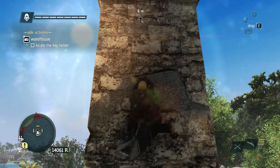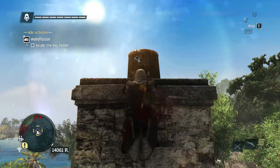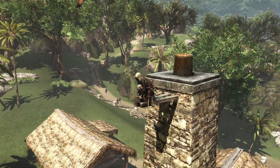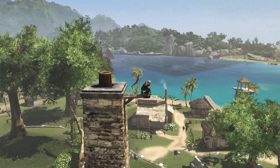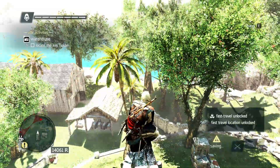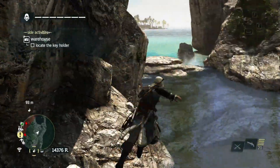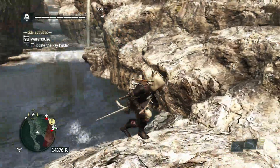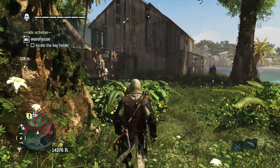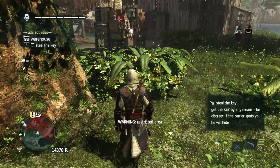We can climb up this and take a little aerial view of the plantation. After this, we retrieve a treasure chest nearby. But leaving, we would cross straight through the plantation, and using our eagle vision we can spot the keyholder not too far away, so we might as well get this done.